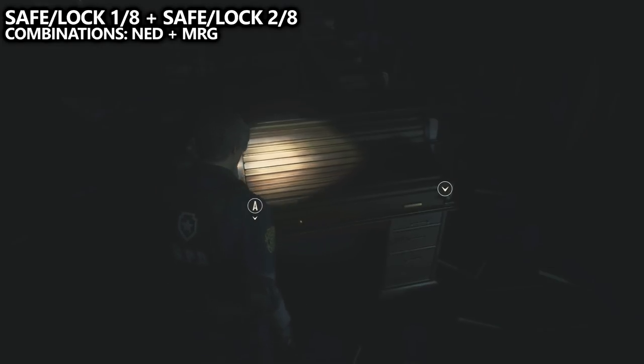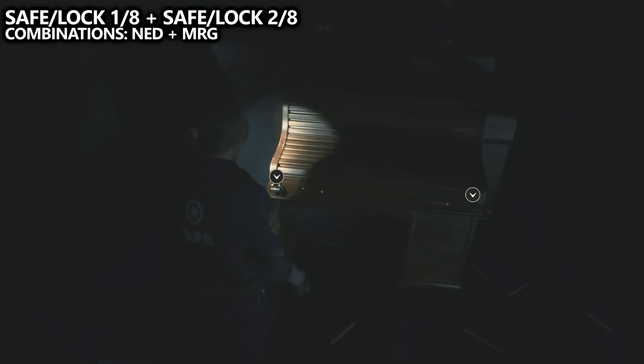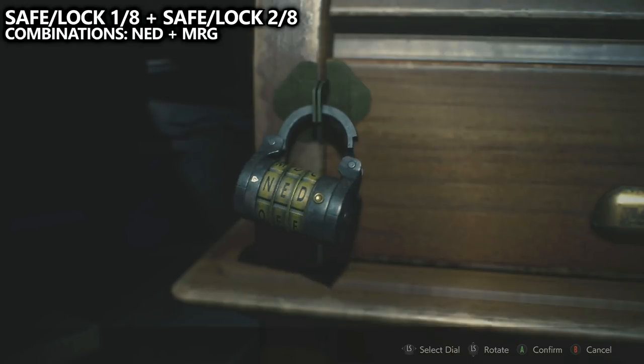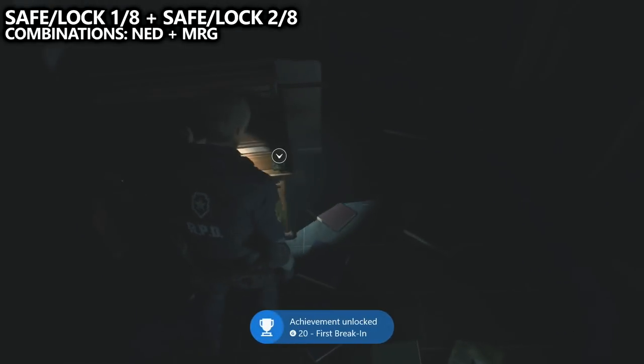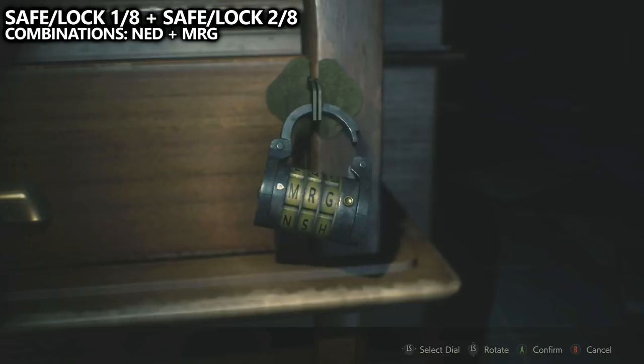On the same desk, there are two safes or little lock combinations. The combination on the left has the solution of NED, and the combination on the right has the solution of MRG. Open both of those up to have two out of the eight safes or locks open for the game. Inside, you can also find an upgrade for your gun. Make sure to use the Combine feature in your inventory to upgrade your gun.